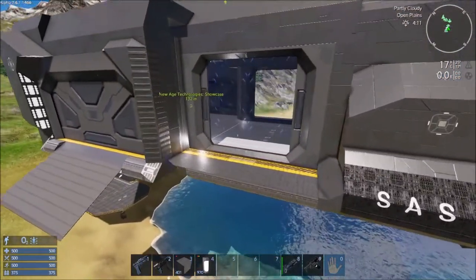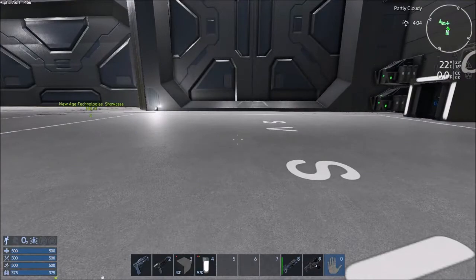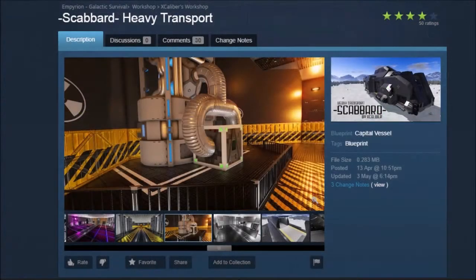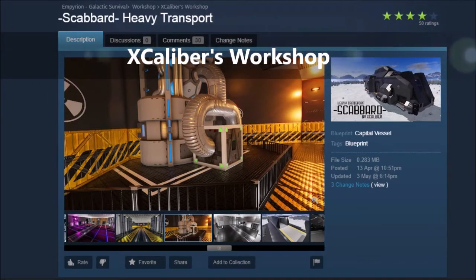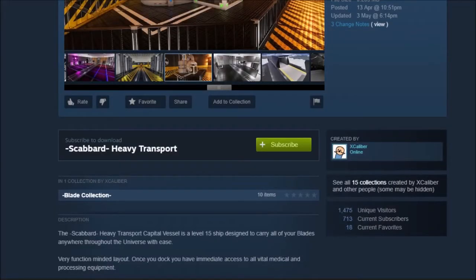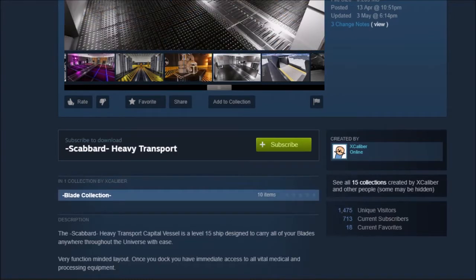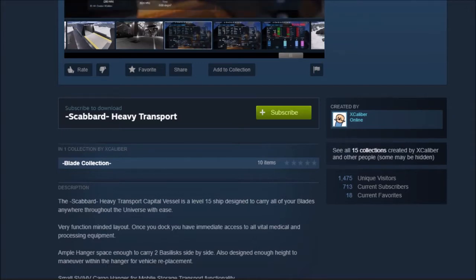Let's go ahead and take a look at the specs. The Scabbard Heavy Transport is created by Excalibur. If we take a look at the description, it is part of the Blade Collection. There are ten items in the Blade Collection, which we can have a look at in a minute. It says here that the Scabbard Heavy Transport Capital Vessel is a level 15 ship designed to carry all of your blades anywhere throughout the universe with ease.